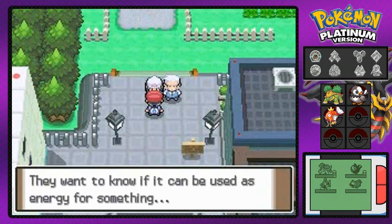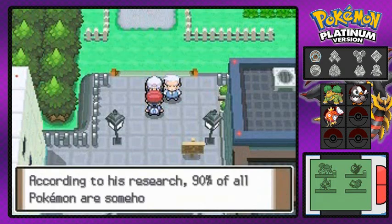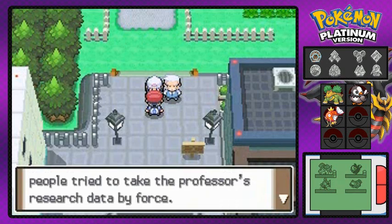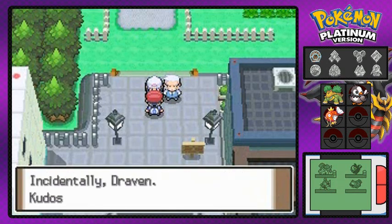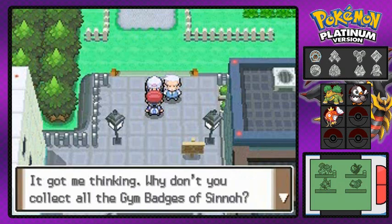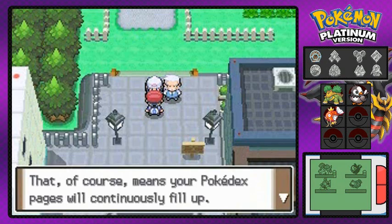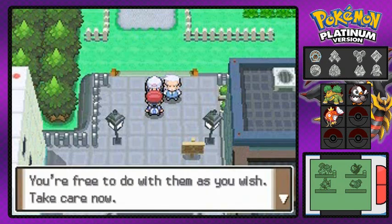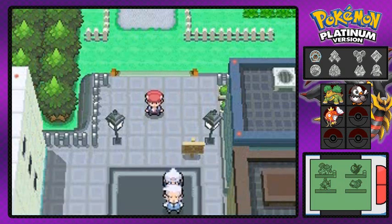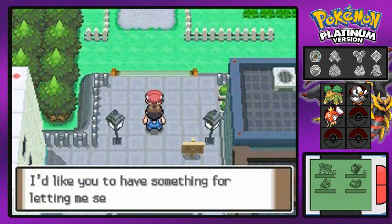I don't even know what that word 'benevolent' means, but we still won. If you guys want to describe what that word means, comment down below - that's actually what you should do. Now Professor Rowan is talking about the study of Pokemon, and this isn't Team Galactic forcing Pokemon - this is research. Fill up your Pokedexes and all that stuff.